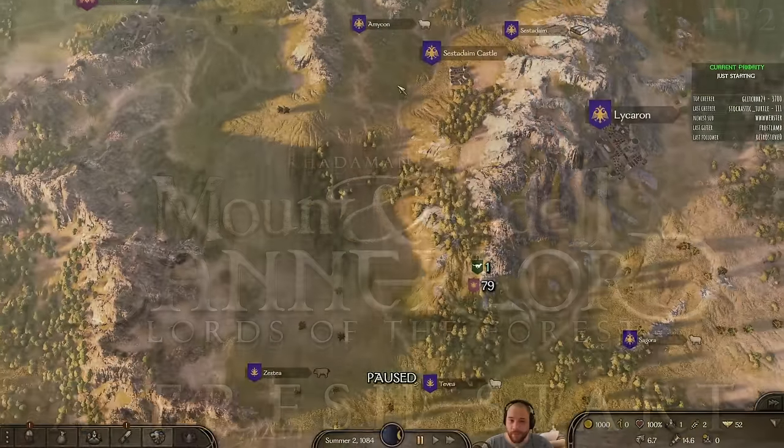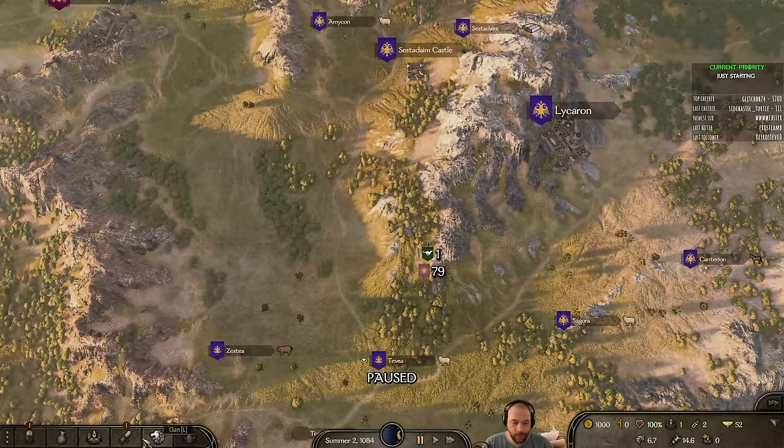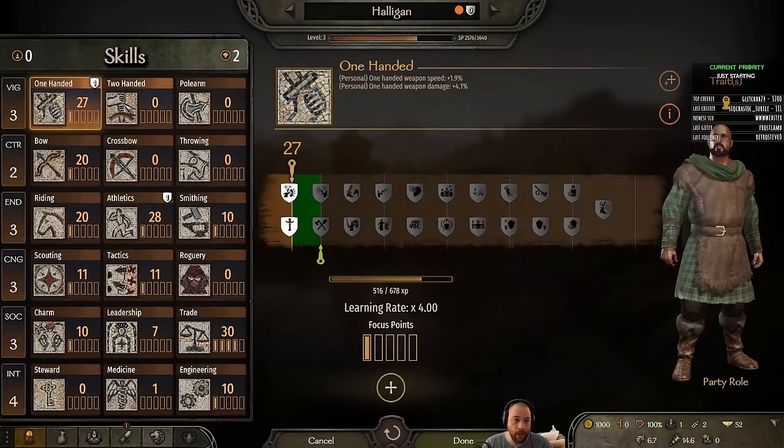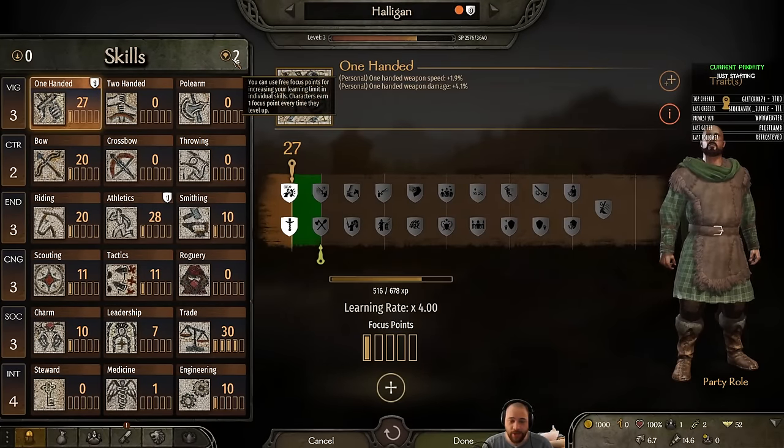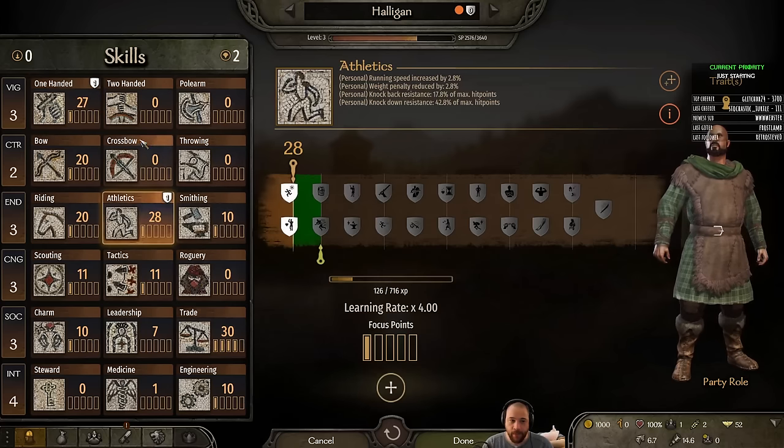First order of business for me — let's take a look at the character. I did level up in one-handed and actually got two levels. So I have two more free focus points, and I also leveled up in Athletics.